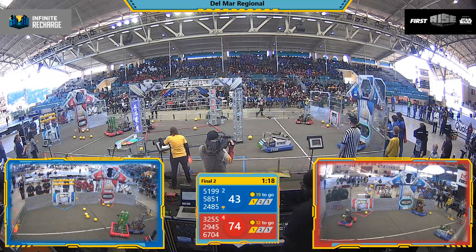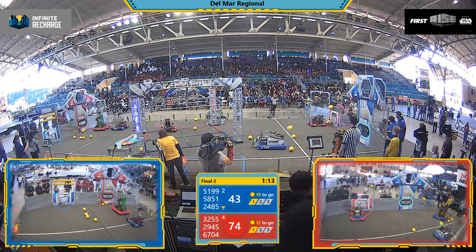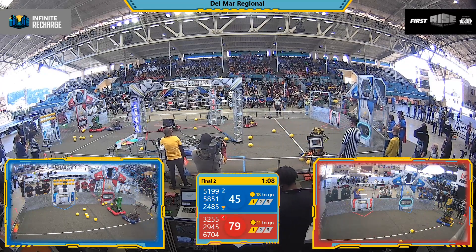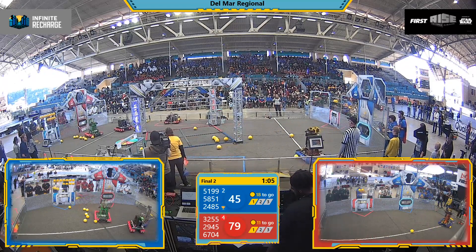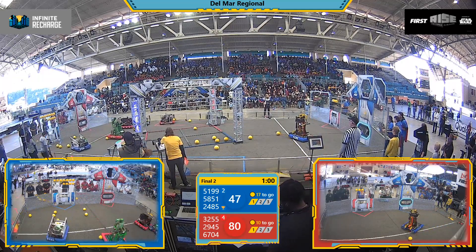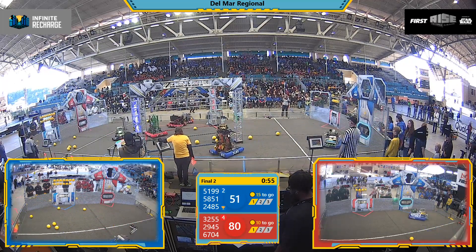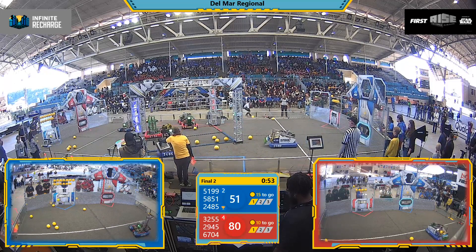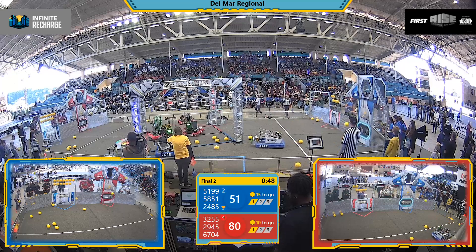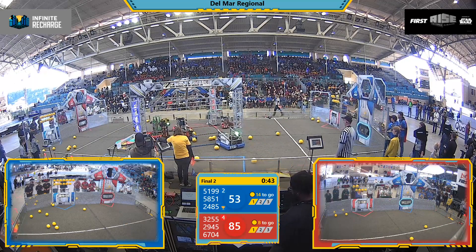Meanwhile, 5851 playing some hard defense on 6704. 2945 trying to get set up, and it looks like they're trying to play a pick against 5851. But 5851 pushes 6704 again. 3255 now into position, but it looks like they're going to try to block it — and they do. 5851 with the block. 3255 pulls back. Looks like they're firing too far to the left. 5199, meanwhile, trying to make a comeback happen here. It's about a 29-point difference between the Red and Blue Alliance.